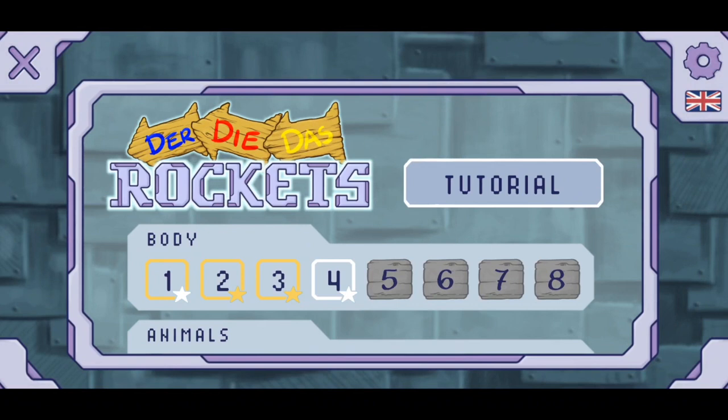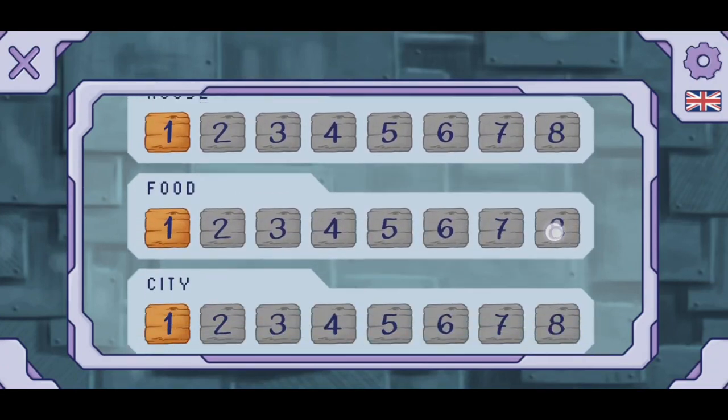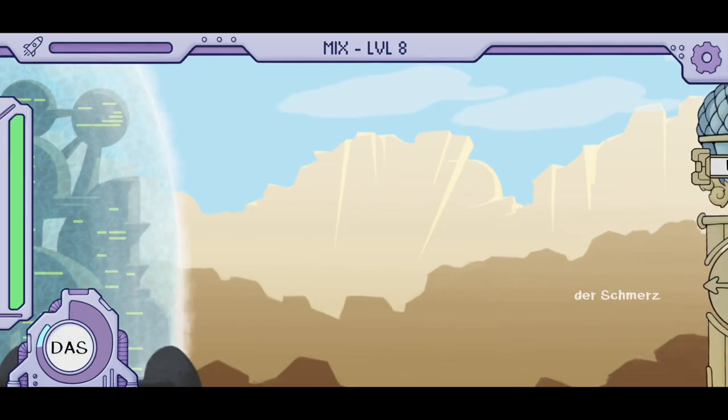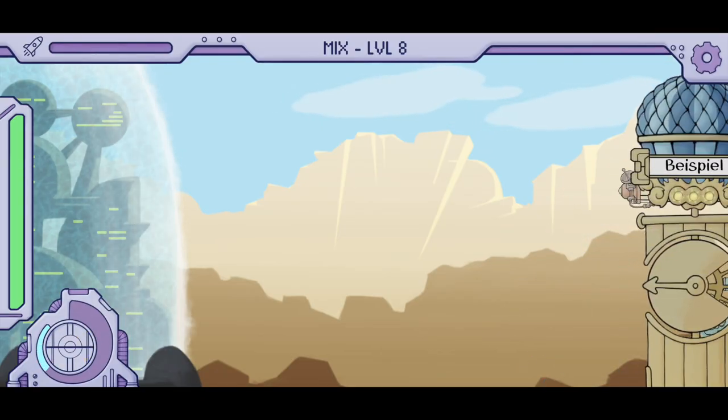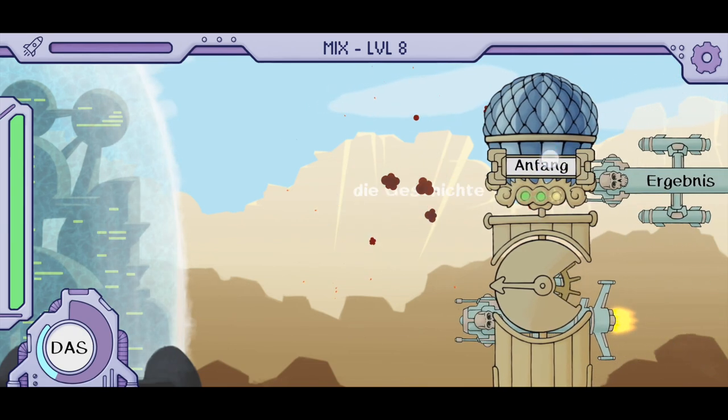The categories of vocabulary included in the app are body, animals, work, house, food, city, nature, and mixed. The vocabulary in the mixed category doesn't really fit into any other category — things like Beispiel, Frage, Anfang, and Angst.